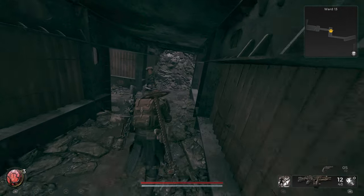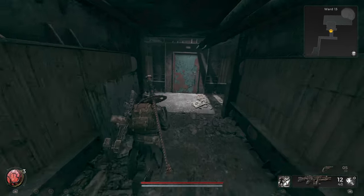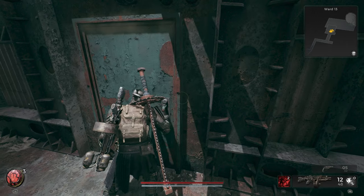Once there, you'll need to use the cargo control key to open the door, and the MP60R will be waiting just beyond.